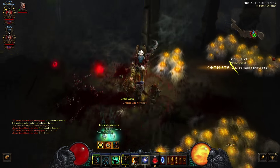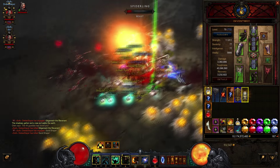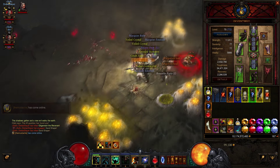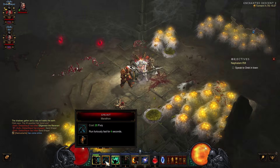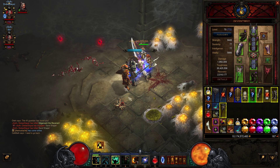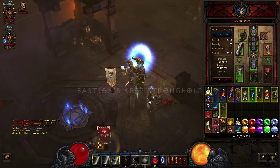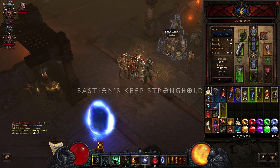You can one-shot even the rift boss like it's nothing when properly geared. That's pretty much how you want to use this build — always have everything activated, use your fury charge right, and with practice you will know what to do.